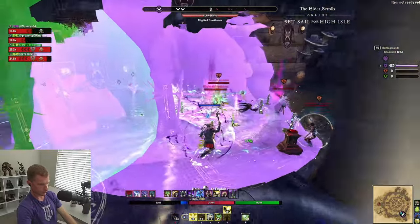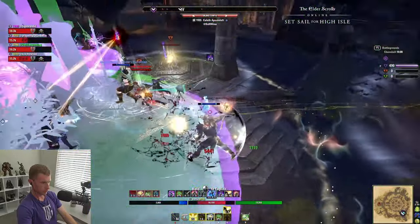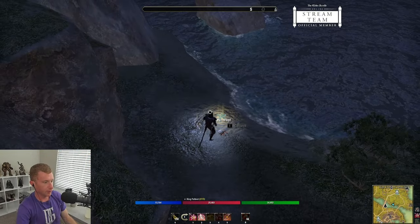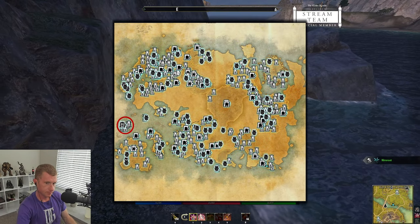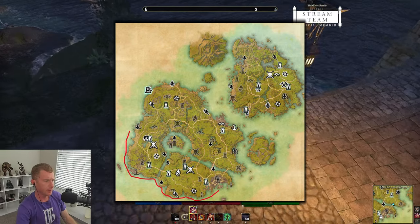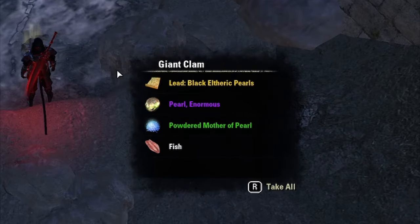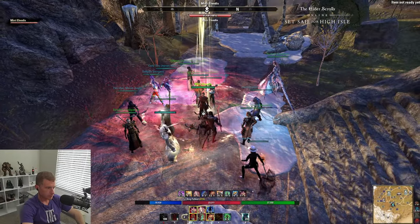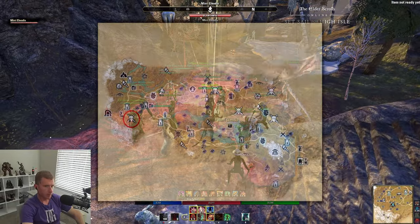The first lead is Black Pearls, obtained from giant clam nodes close to the water in the High Isles. Travel along the starter area when you arrive in High Isles — right on the beach there are clam nodes you can loot. They also have really good alchemy mats. It took me about 20 to 30 minutes and I got them on both PC-EU and PC-NA. Really easy — just walk along the beach and loot.